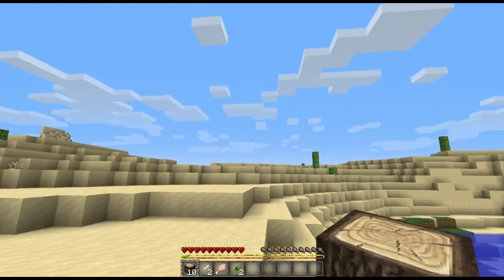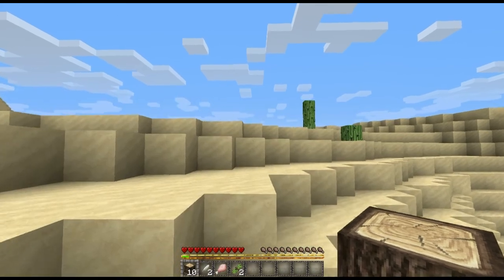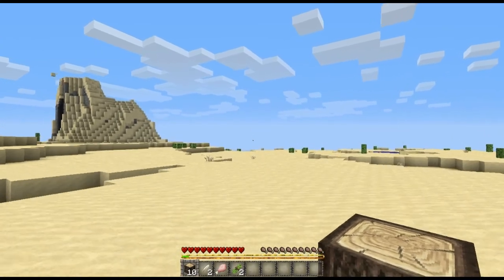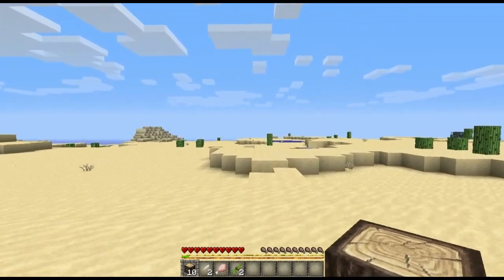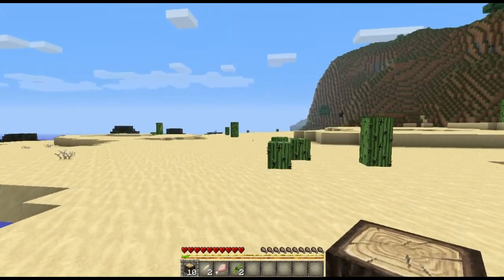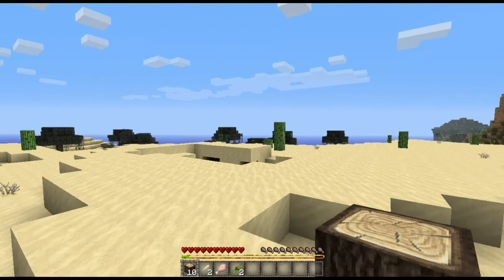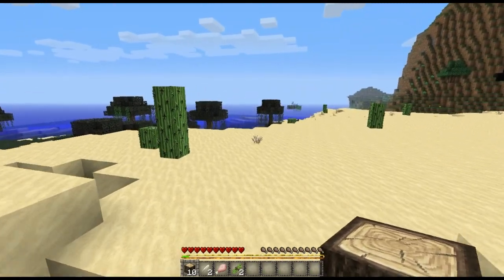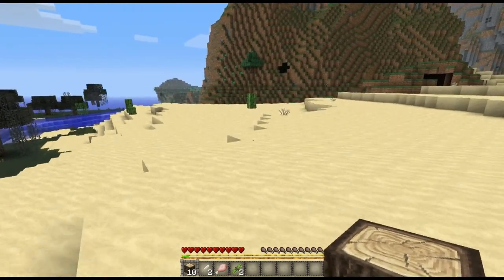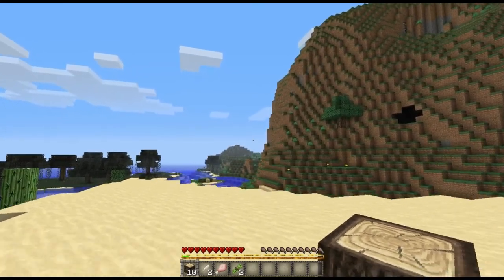It's always a good thing to grab sugar cane because it's a start for getting paper and then making books to start your enchantment table. Enchantment tables are really important in this game — that's why I always start off with some sugar cane. I probably won't get around to making an enchantment table until like episode three or four because you have to find diamond and obsidian and all that stuff first. Usually when you start a Minecraft world you don't find diamond right away.